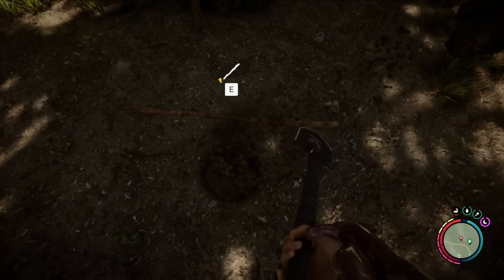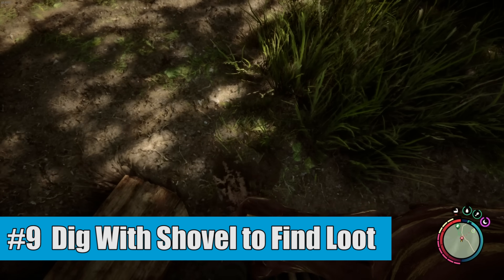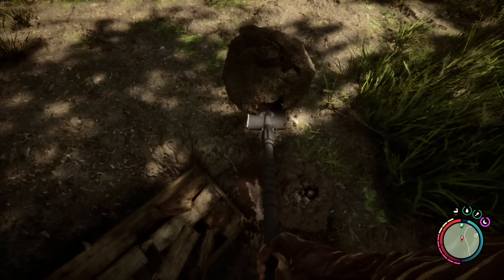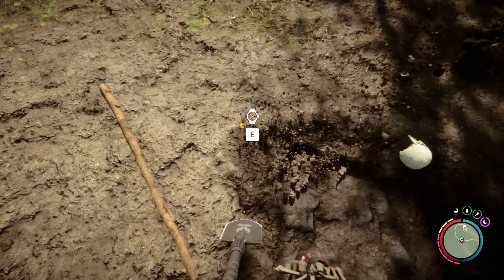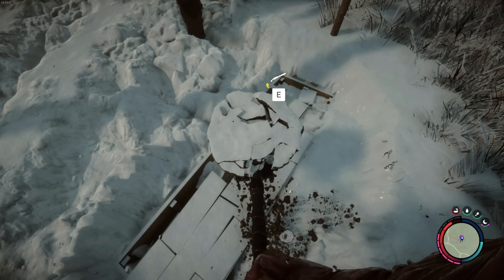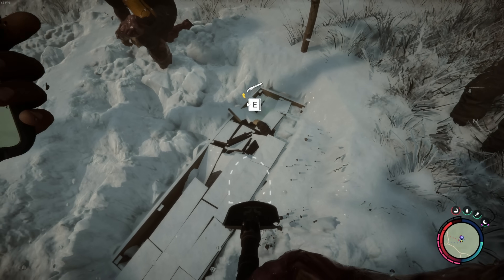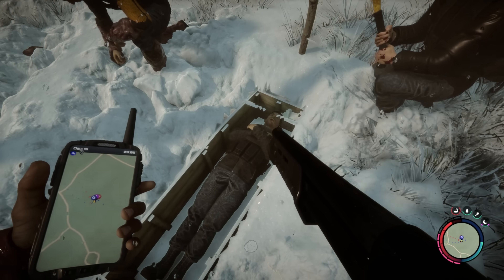We're almost finished with number 9, and that's that you can dig holes with your shovel in just about any random spot and find a whole bunch of different little rewards. These can be things like bones, coins, watches, cans of food, and all sorts of other things. One little bonus tip: make sure to look for marked graves, as those are likely going to have a coffin in them which will give extra good rewards.